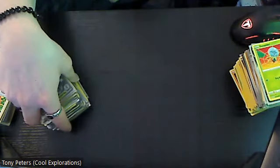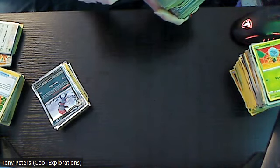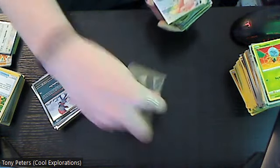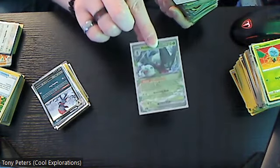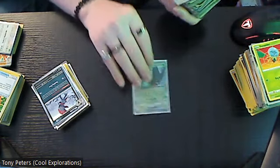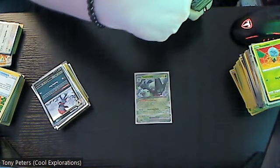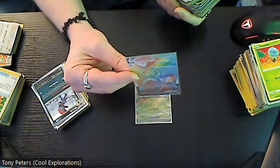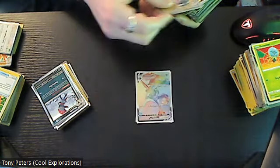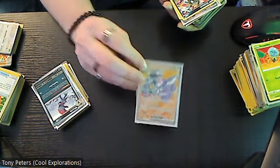Moving those out of the way and grabbing another stack. We have Meowscarada EX which is a two dollar card — more of a common one. Then we have the Rainbow Melmetal VMAX — that is a very nice card, eighteen dollars. Revavroom EX which is a four dollar card.